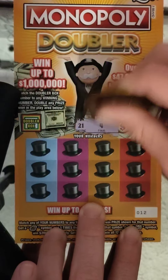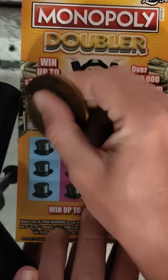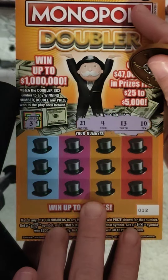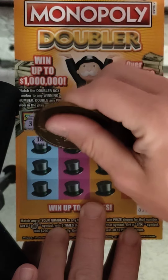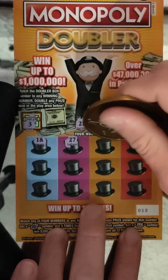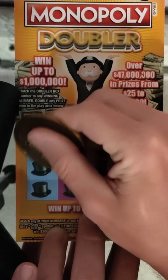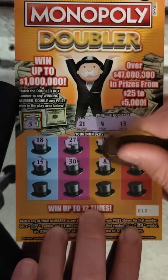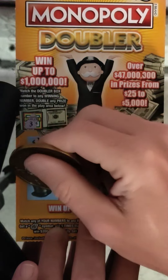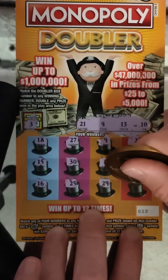Winning numbers: 21, 4, 13, and 10. Doubler box is a 3 — no double again. 18, 27 — let's see if we can find that gold symbol. 9, 23, 15, 30, 8, 7, 16, 25, 29, and 26. Nothing on 12.